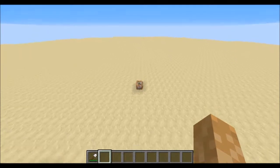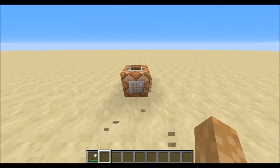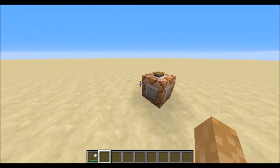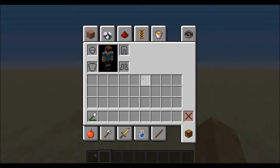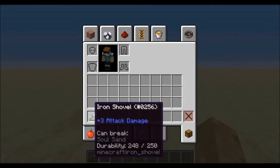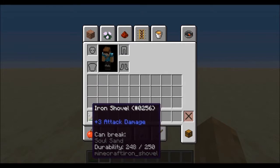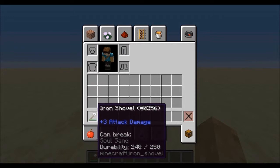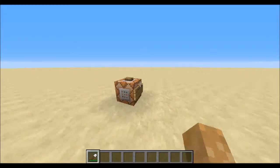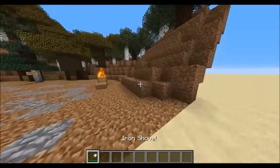So, one command block — that's it. One command, and all that command is, is to give me the shovel. The shovel itself is actually modified with the 'can break' attribute, and you can see it has a colon and it says 'soul sand'. That means it can only break soul sand — that's when I'm in adventure mode, of course.